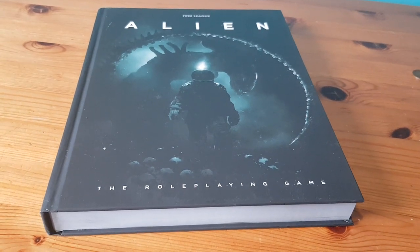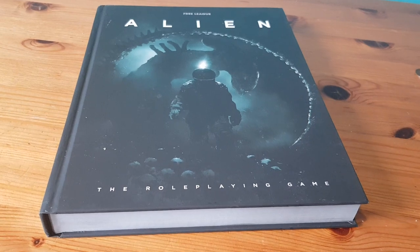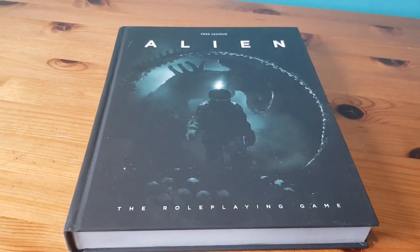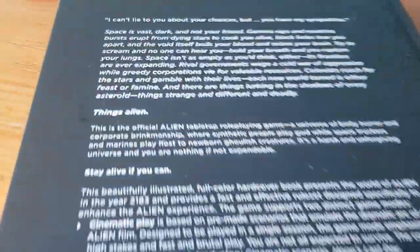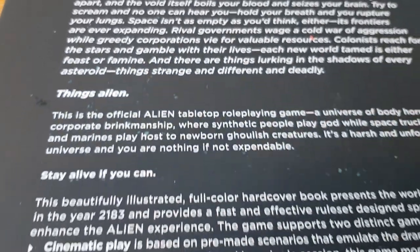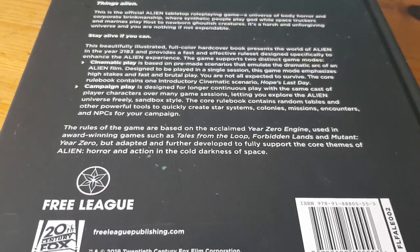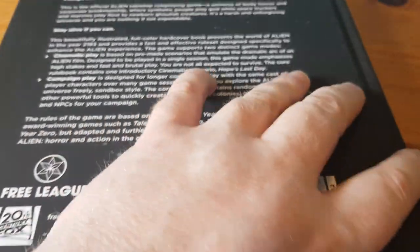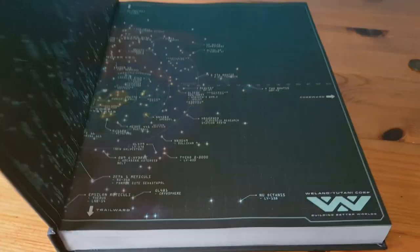I'm just going to do a quick video run through. I'm no YouTuber, so this is not going to be professional, just a quick dirty look. The front cover is beautiful — we've already seen the artwork. The back is covered with the usual blurb you'd expect from Free League, just a taster of the game. These publishers, Free League, are fantastic — they've been putting out some fantastic RPGs over the last few years, Tales of the Loop especially.